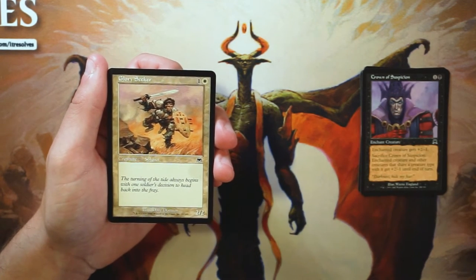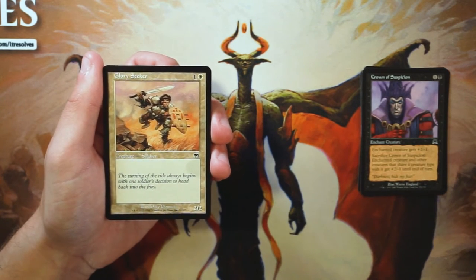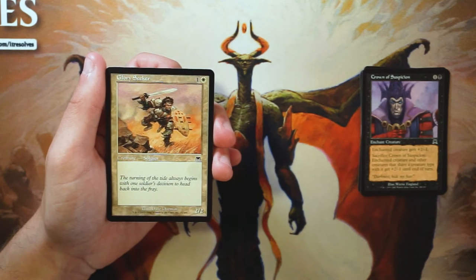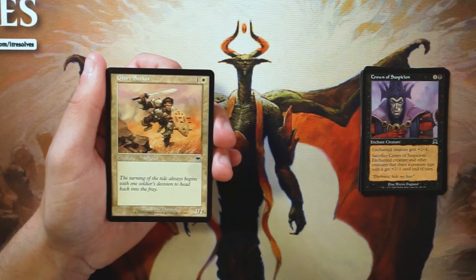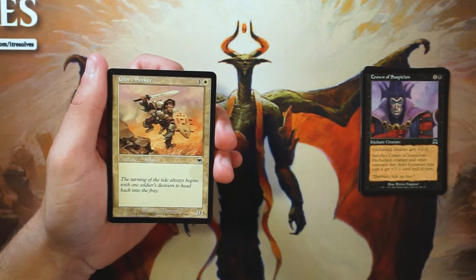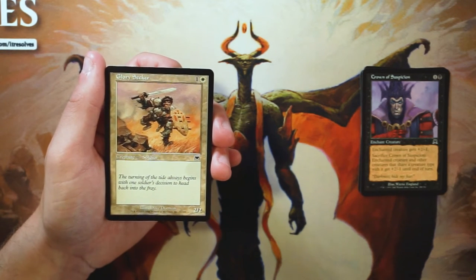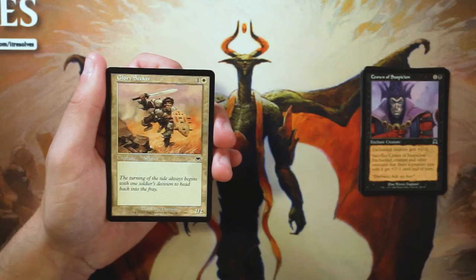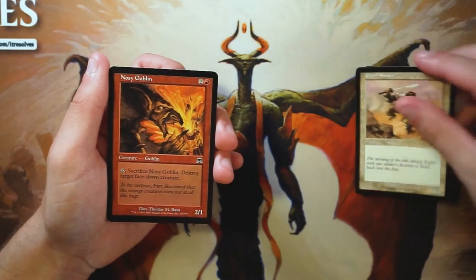Glory Seeker is a vanilla 2/2 for one and a white. I remember one of the first decks I ever played was a soldier deck that ran this. It is just a bear, and creatures during this time were a little underpowered for the most part. A 2/2 for two is okay but not great — not a first pick by any means, but if you're in a soldier deck, it's fine filler for curve consideration.